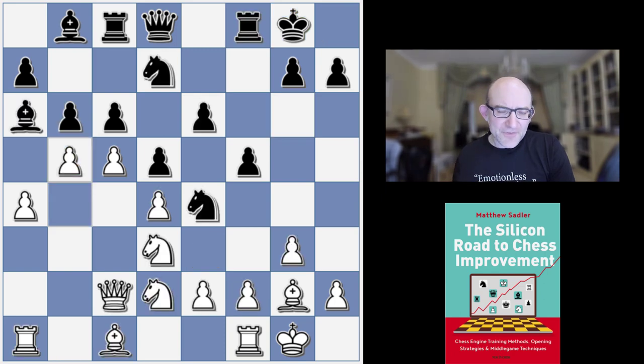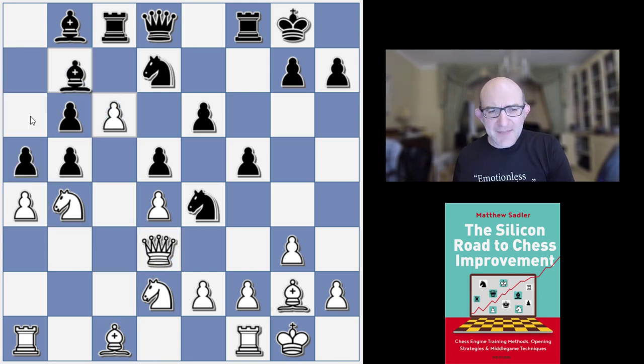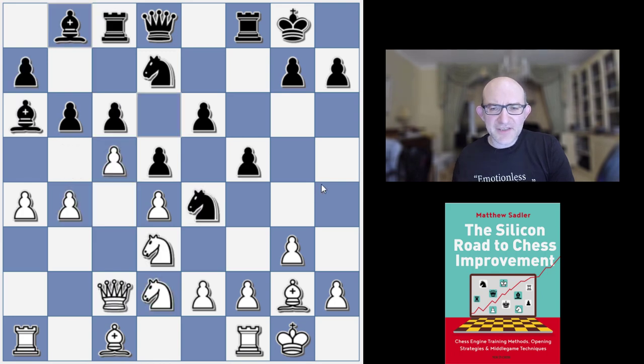Leela 40b was even looking for this very sharp idea b5 and Knight b4, which again illustrates well my nervousness about the bishop on a6 — it can really become a target for White's pieces. But somehow this wasn't really that clear. This was Leela's line: coming with Bishop h3, Bishop a3, Rook c1 — a reasonable amount of pressure, but I'm not sure whether it's going to be really better for White. But in any case a plan like that, really looking to make use of the White queen side advance, I think would be very good.